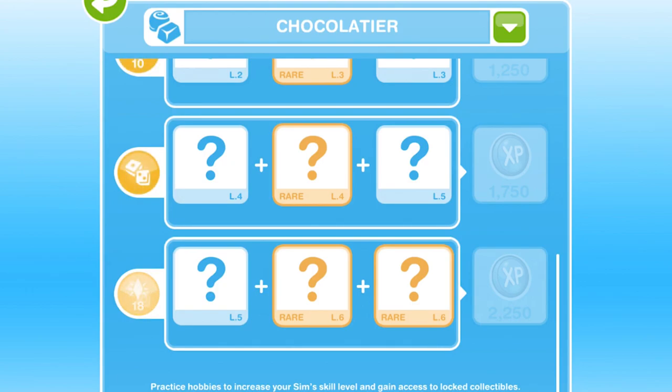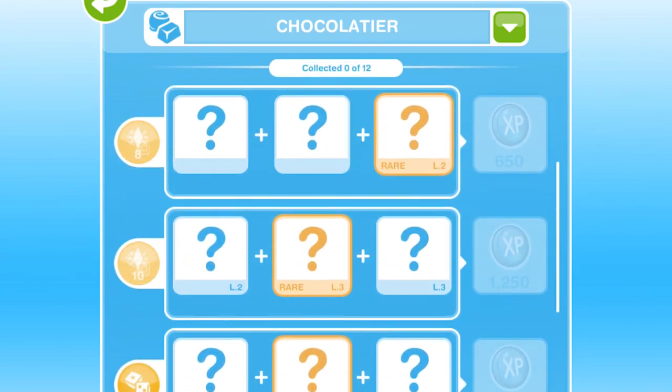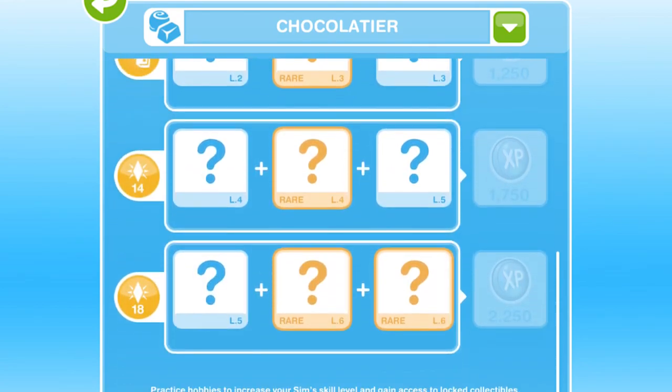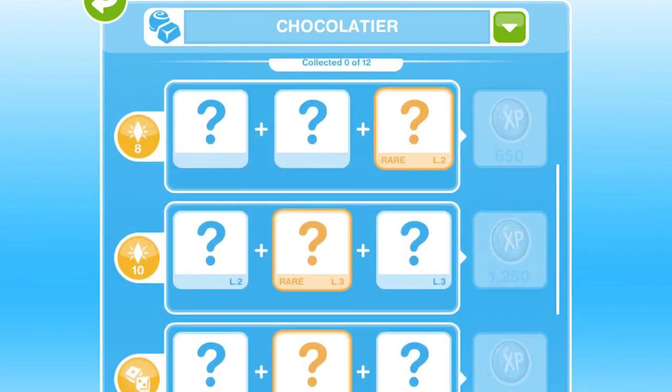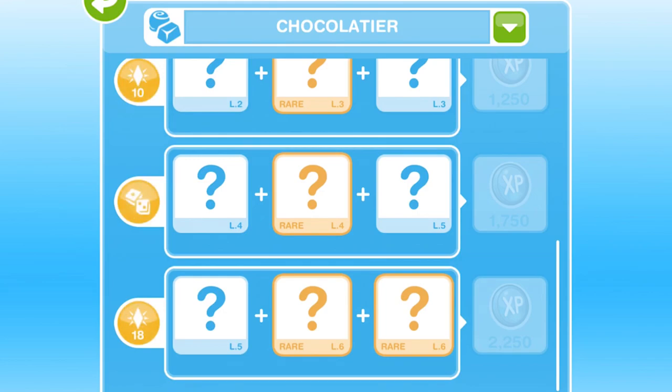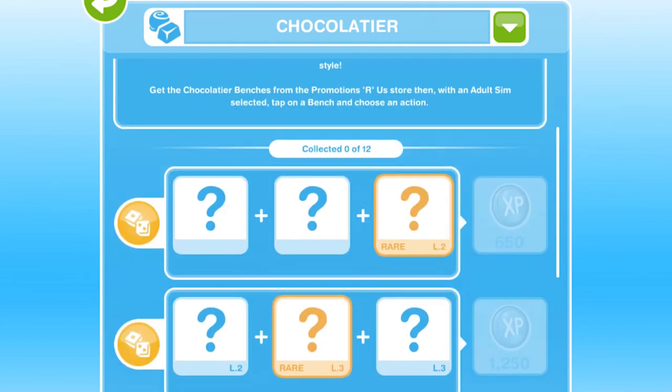Always when there is a new hobby coming out, I recommend that you get one of your sims up to level 6, or level 8 — whatever the highest level is. Get one of your sims up to the highest level and then if there is an event like this, you will be able to collect all of the collectibles. It's a pain if you start this and you haven't got someone up to that top level, because then you'll have to get someone up to that level before you can start collecting all the collectibles.